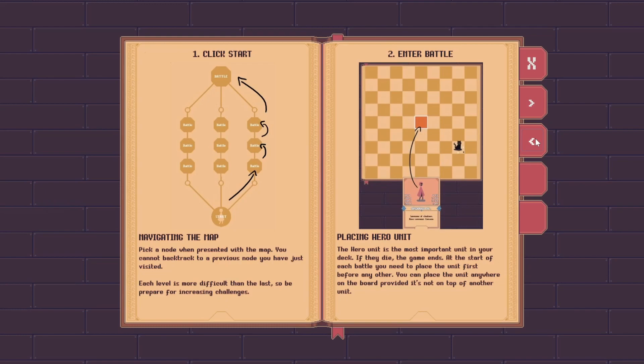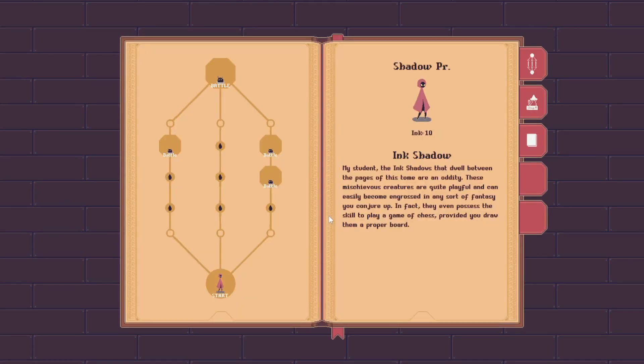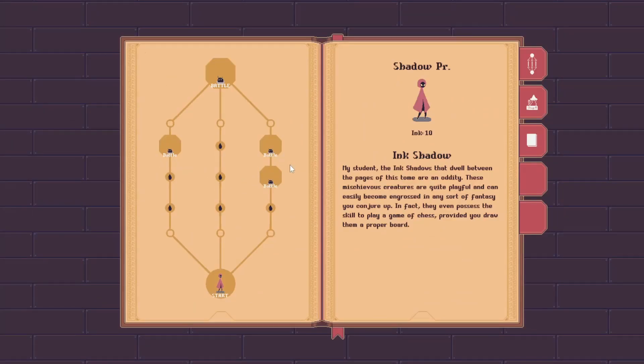That's it for all the newly implemented features. The rest of the video will detail smaller additions and improvements. Looking at the map, in addition to the shop I also added another side tab that shows the player's current deck. The deck viewer also lets the player set which cards appear at the start of each round. Back on the map, the most notable new interface addition is the enemy shown under battle nodes — it doesn't show all enemies, just the one that will appear first. The right page also shows the current hero unit and the amount of ink the player has, as well as some bits of lore that will change in the future.